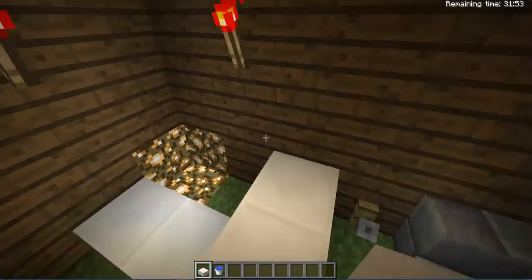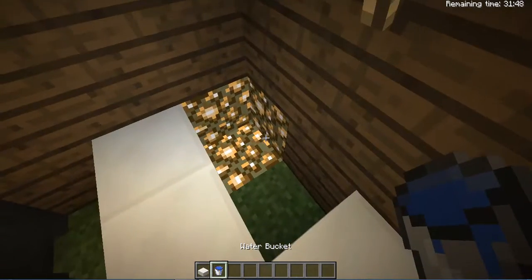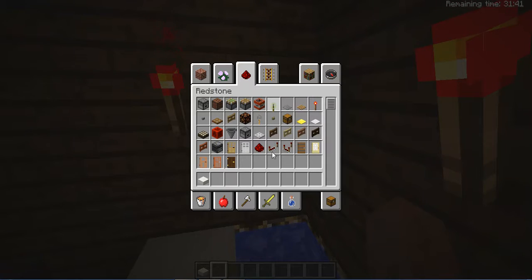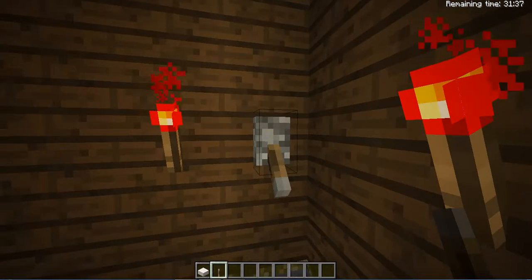This is gonna be our bathtub for now. It's gonna be a teeny little bathtub but it's gonna have light in it — it'll be a cool bathtub. You put this lever down and it's the shower.